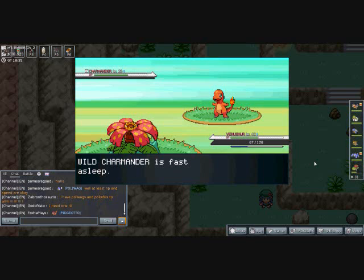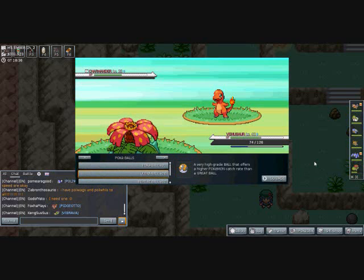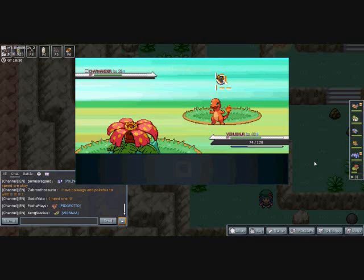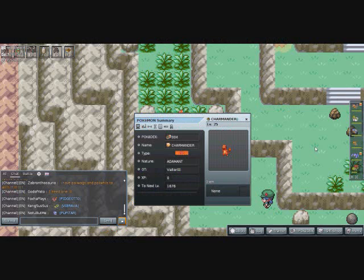As soon as I catch Charmander, we'll proceed with the quest and go catch Bulbasaur and Squirtle. What's also nice about this area is you can capture Magmar here. I need to correct something I said earlier — you actually can catch Magmar in the basement of the Cinnabar burned-out mansion, but catching Magmar here is better since you're already looking for Charmander anyway.